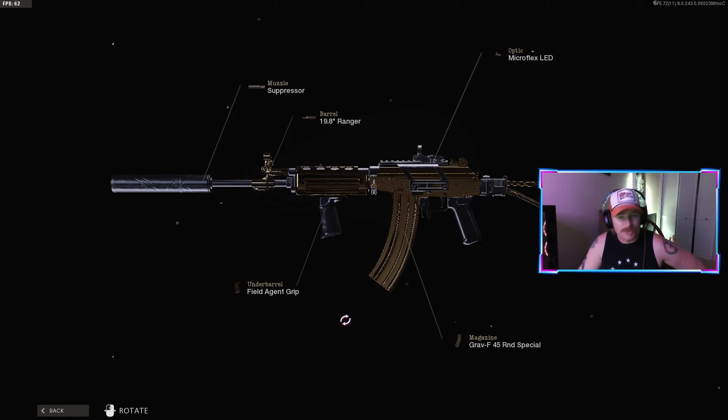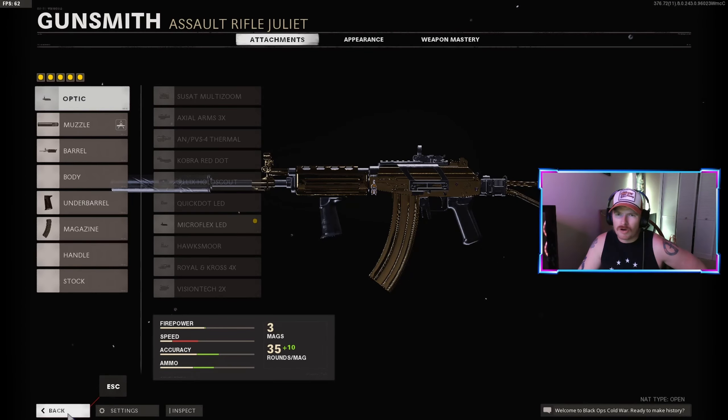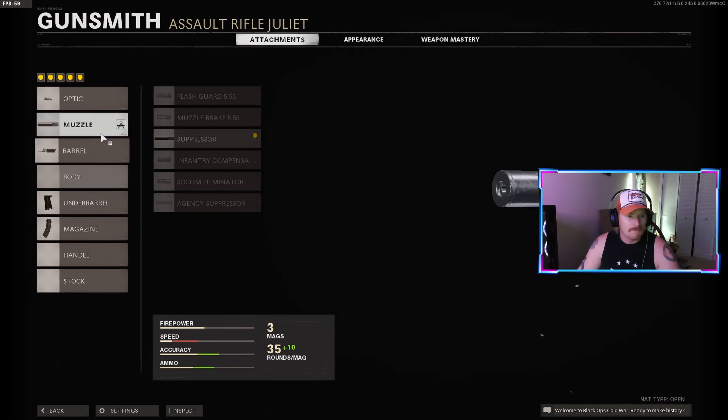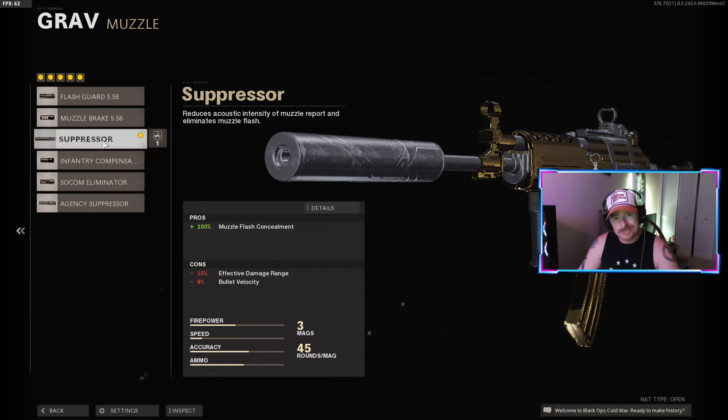For the nuke, and I will be dropping it on Collateral Strike. Starting off, I put on the Microflex LED — the stock iron sights on the Galil are a bit hard to see out of, especially on this game, so I prefer using the sight on it. For the muzzle, a suppressor to stay off the minimap.